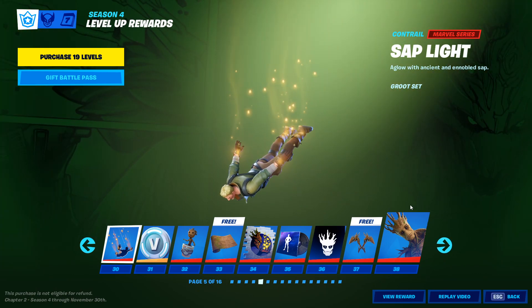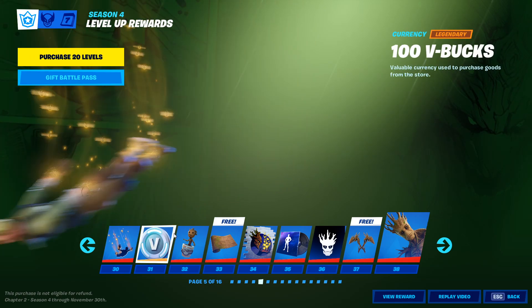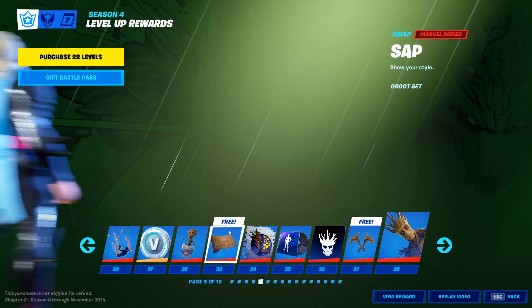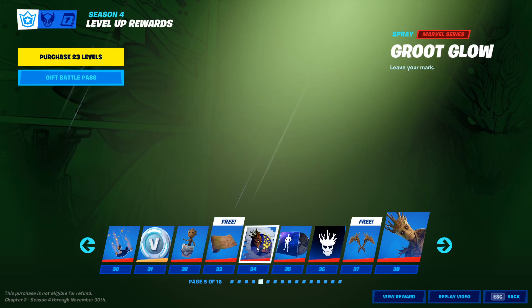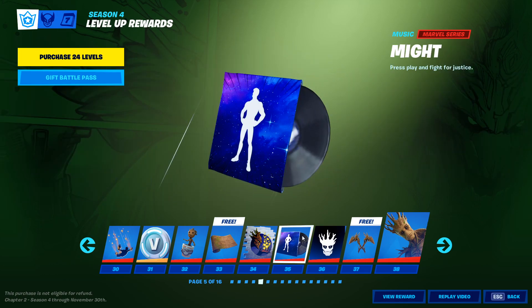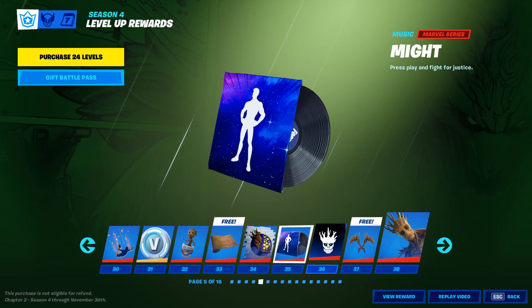Smooth transition over to — you know it — it's Groot! We have the sap light, which is a contrail. Some V-Bucks, a back bling for Groot. Pretty clean looking wrap right there. A spray music disc — let's listen. Pretty cool. Sounds like Captain America's theme, if Captain America had a theme.